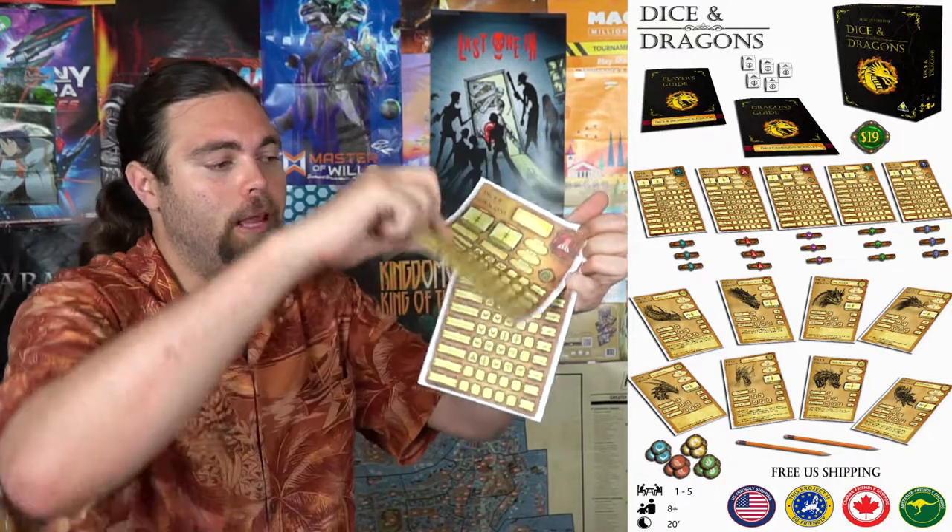You can play multiple rounds as well as a campaign. In the game you're going to be playing as a different hero, so you can play as a wizard or a rogue — there's mages and all kinds of stuff. You pick one of those, set up your stats, and then you prepare to roll dice.